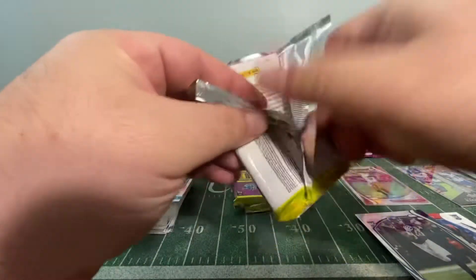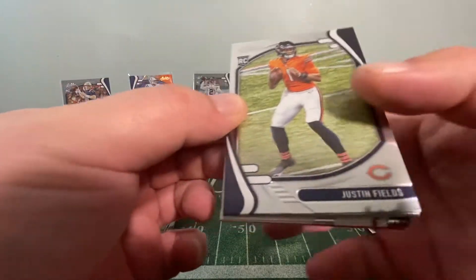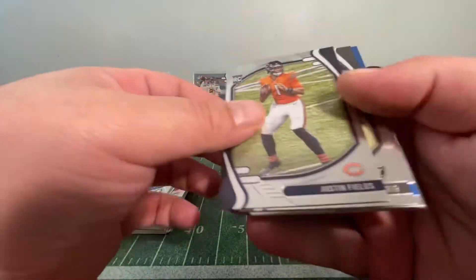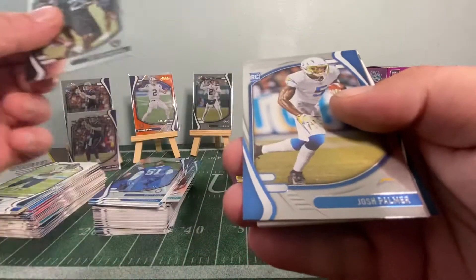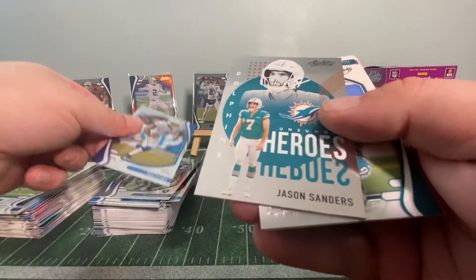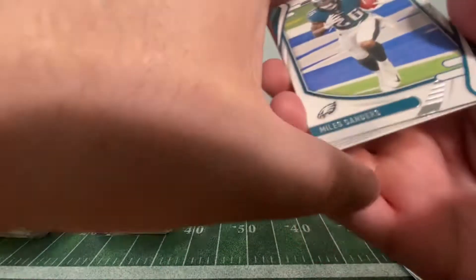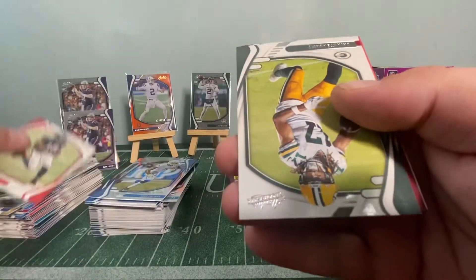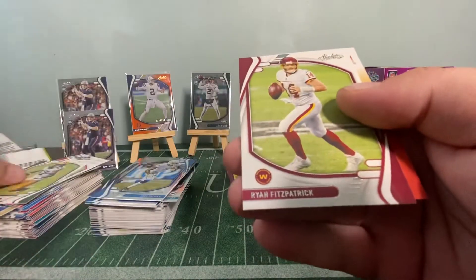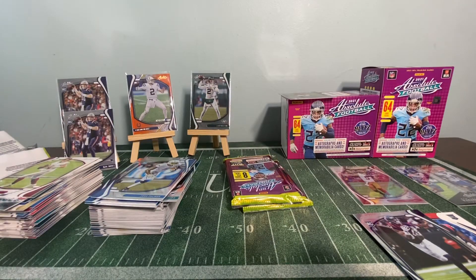Let's see — and I get a boom! Justin Fields! Take Justin Fields. Also Trayvon Morris rookie, Josh Palmer rookie, Josh Sanders Unsung Heroes, Miles Sanders, Calvin Ridley, Devontae Adams, Ryan Fitzpatrick. So there's Justin Fields!